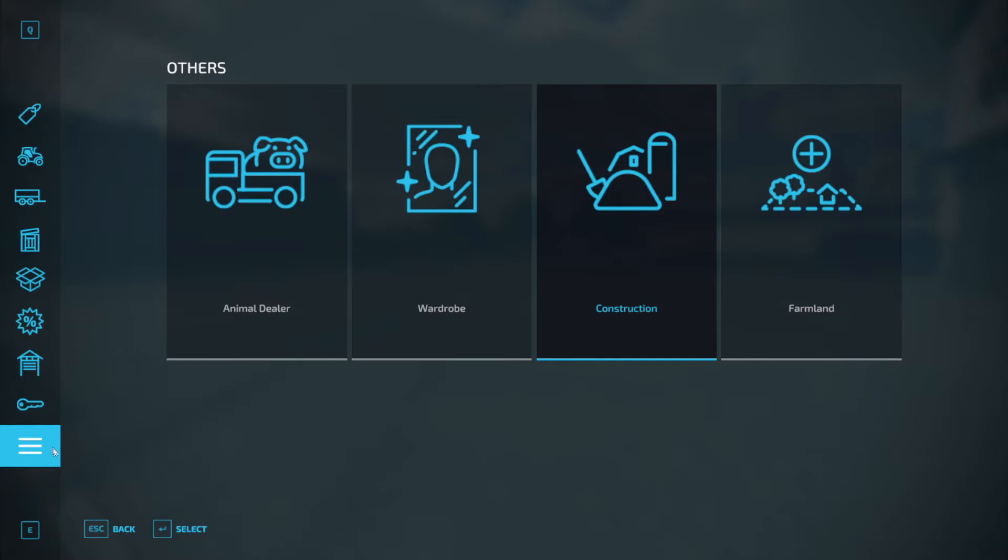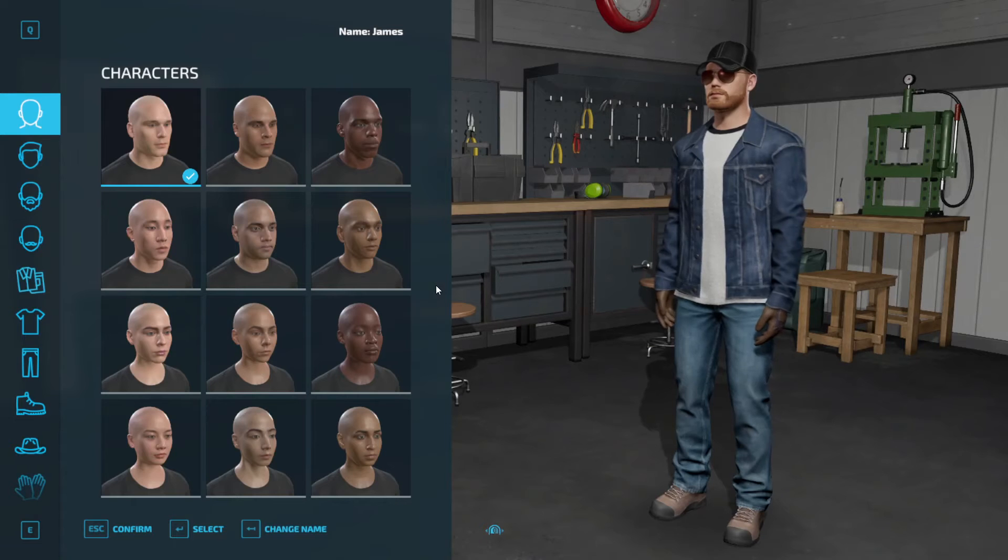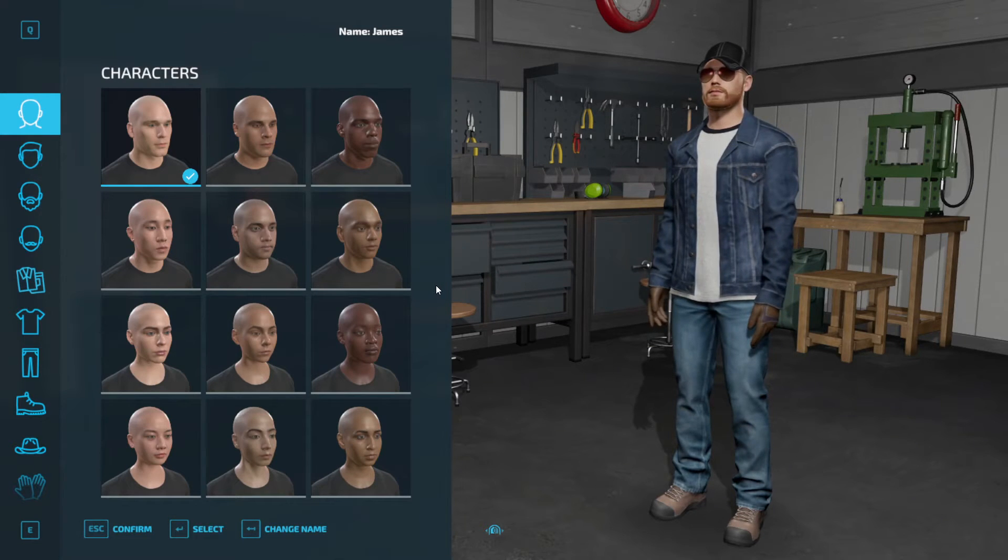We're going to press P and then go down to the three lines. You should start here. Wardrobe — that brings you right to the wardrobe. You can change your name right here too.